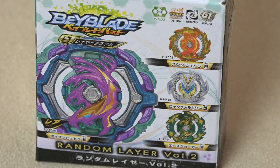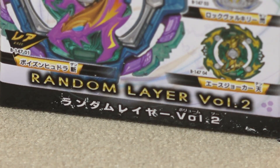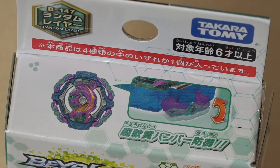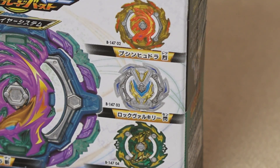Welcome back to another unboxing! Today we have these nice little small packages — Random Layer Volume 2. You used to be able to get these from the gacha machines for about five bucks, but they've since put them into booster packs so you can just buy them off the shelves. We got four of these.